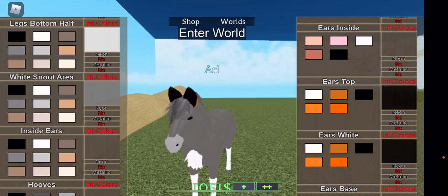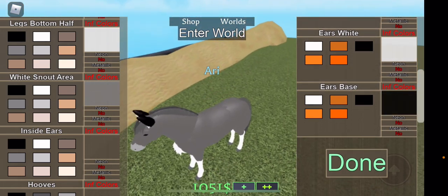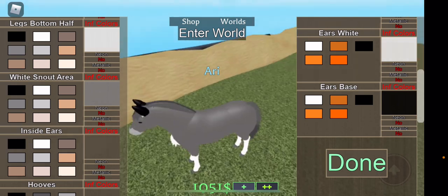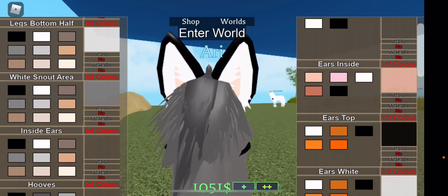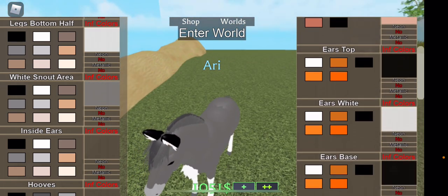Unless you're making a wolf that's actually black in color, there is no gray to match the fox gear, so you don't need infinite colors. But if you want a gray wolf, you will need to change it in the infinite colors section, which is what I'll be doing.